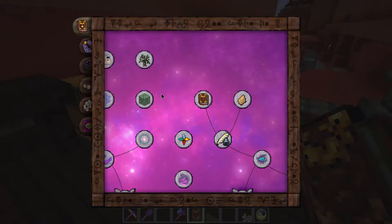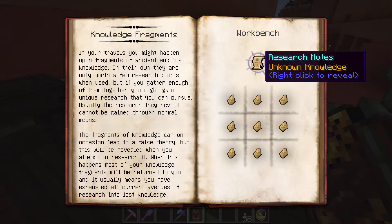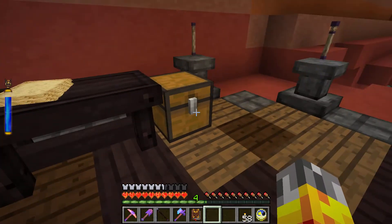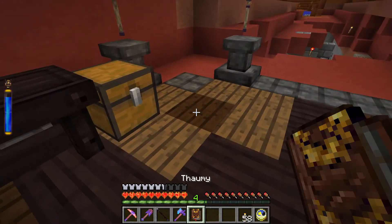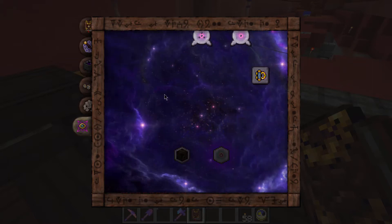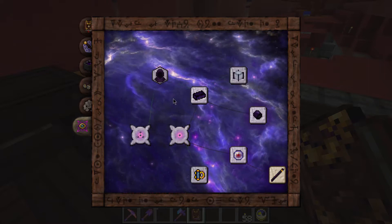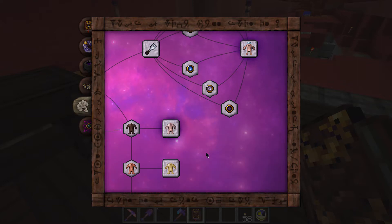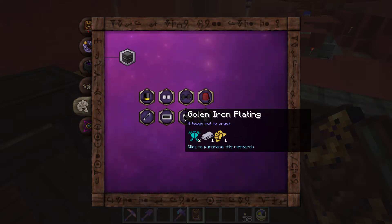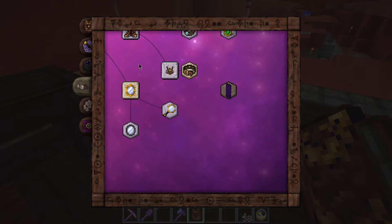These knowledge fragments are really useful - if you look in the Thaumonomicon under research, you can take nine of them and generate a research note for something you have yet to research. I'm going to save those until we've basically done everything in the table, in case there's something hiding in the Eldritch tab that we don't quite have access to yet. I believe I have a knowledge fragment for golem iron plating that I'll have to work through.